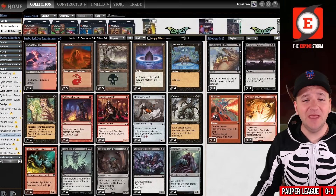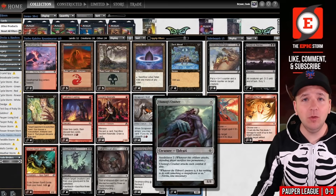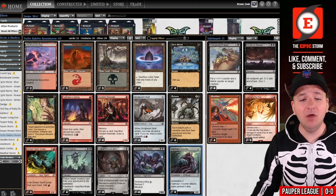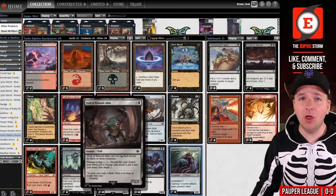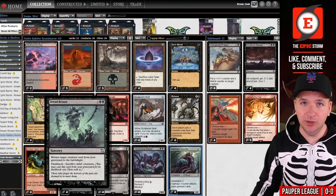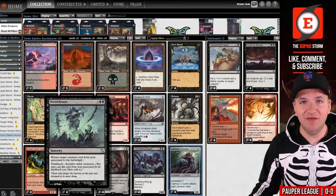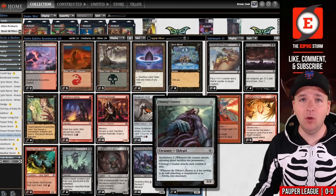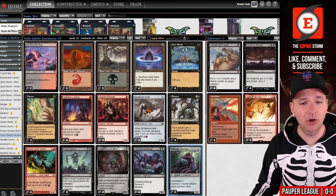This is Pauper Reanimator, and the idea is that ideally you want to put an Ulamog's Crusher onto the table on turn one or turn two. You also have Gloomfang Mauler alongside Troll of Kazudum. How do you get them onto the table? You have Exhume, and then you have Dread Return — eight reanimate effects here in Pauper. Ulamog's Crusher is the only creature that doesn't cycle; the other eight all put themselves to the graveyard.